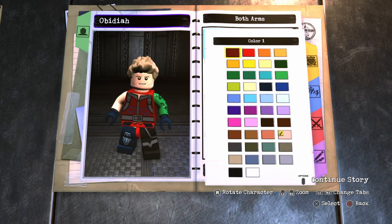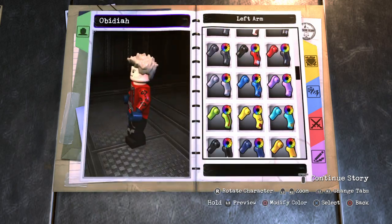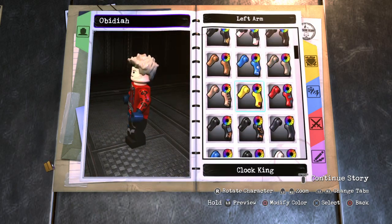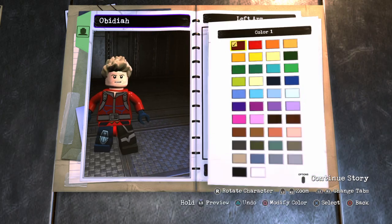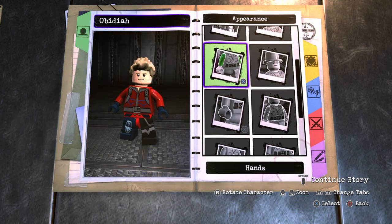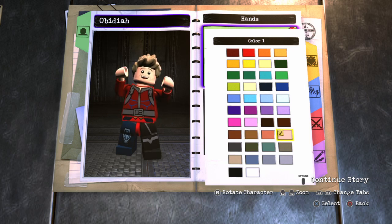For the arms, choose both arms and make them dark red. Go to hands. Both hands. And choose just his plain skin color.